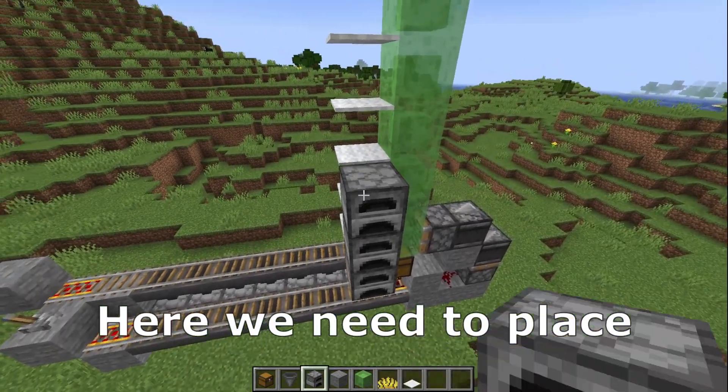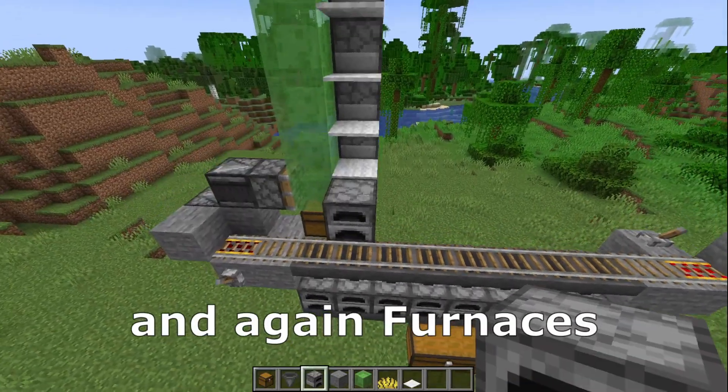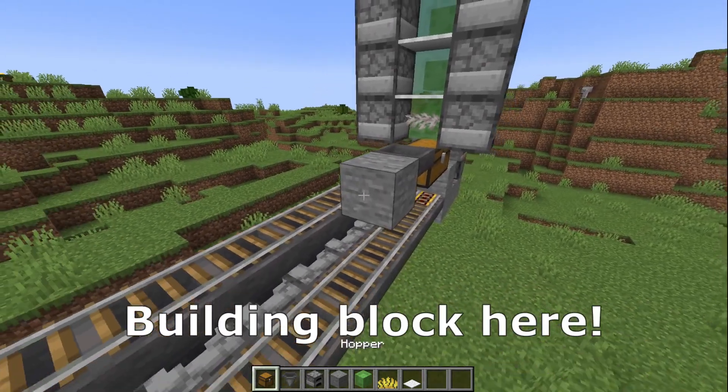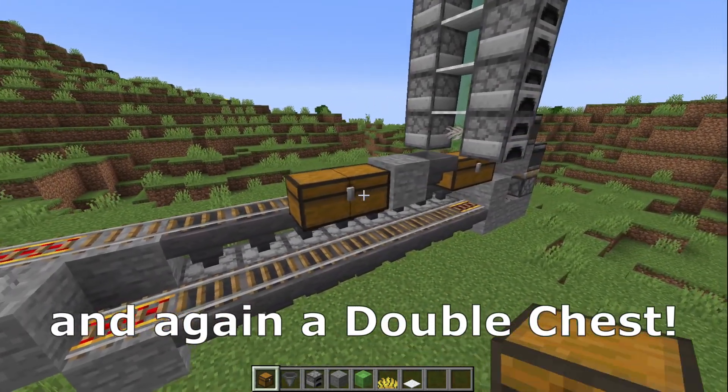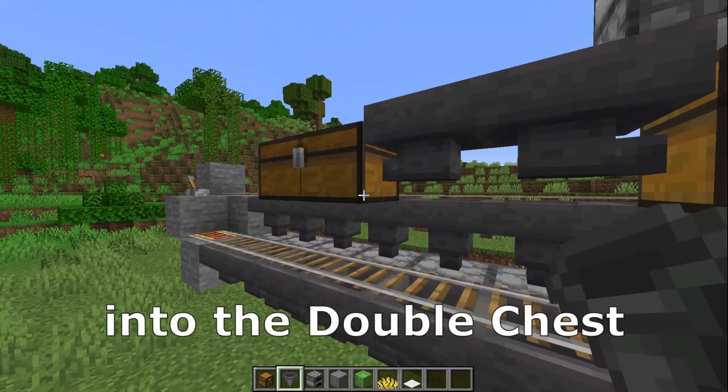Here we need to place some furnaces until here, a furnace on the top, and again furnaces on that side. A hopper into the double chest, a building block here, and again a double chest. Remove the building block and place a hopper into that double chest.